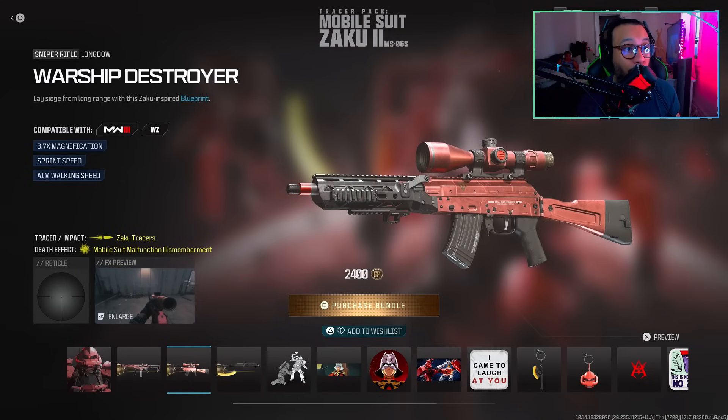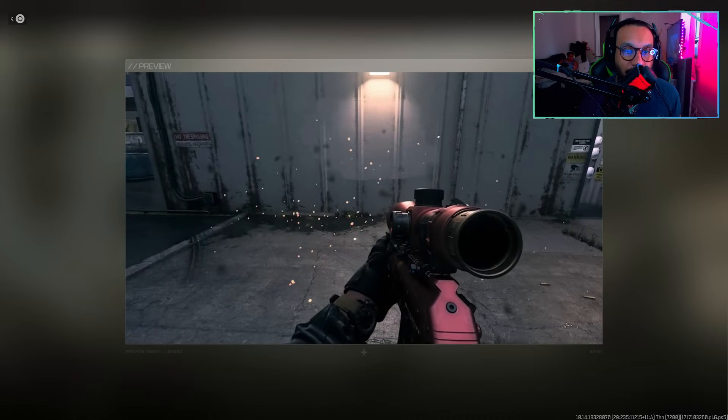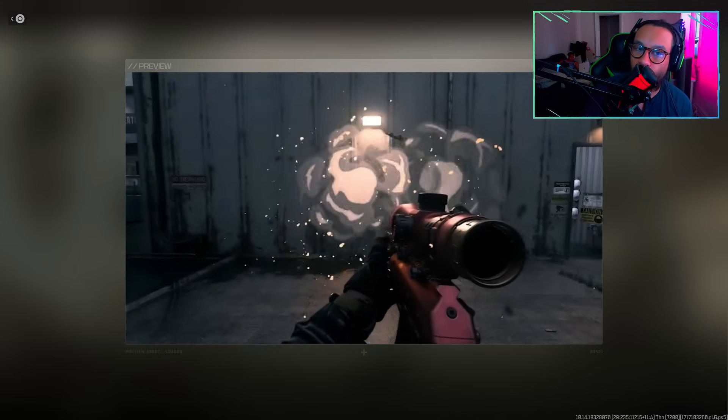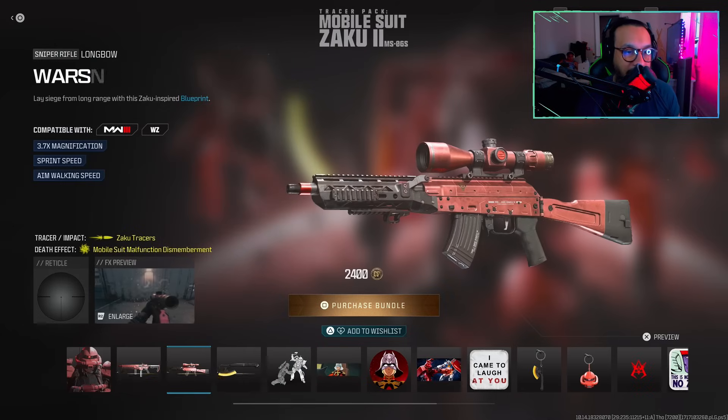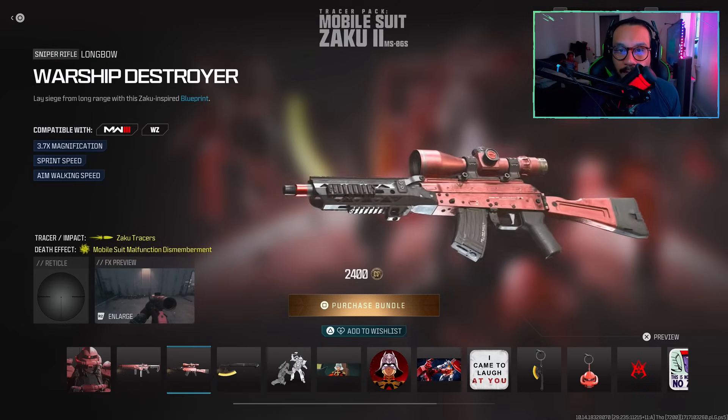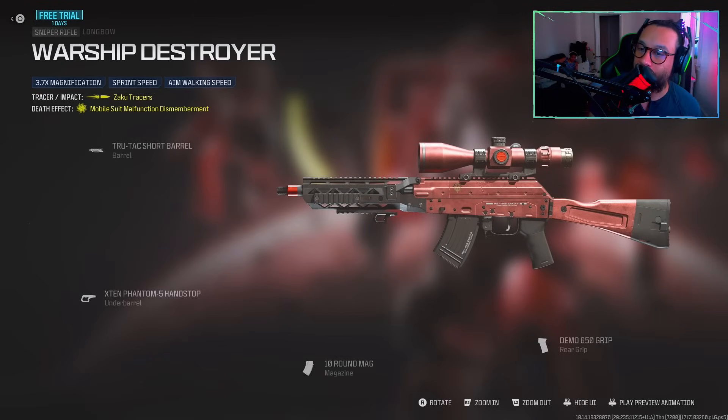We get a blueprint for the Longbow sniper called Warship Destroy. It says: lay siege from long range with this Zaku-inspired blueprint featuring 3.7x magnification, sprint speed, and aimed walking speed. Here's a preview of the tracers and the dismemberment — can't wait to see that in game. Here's a full 360 on the Longbow blueprint, looks pretty good, and here is the build setup.